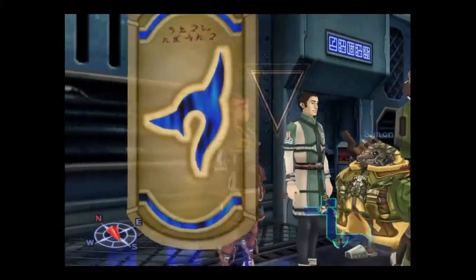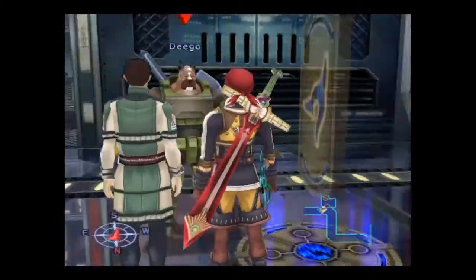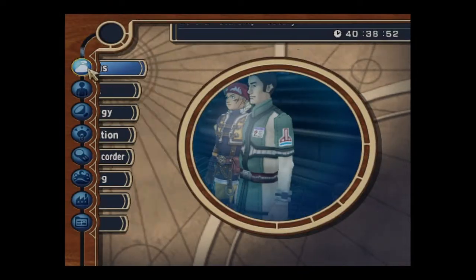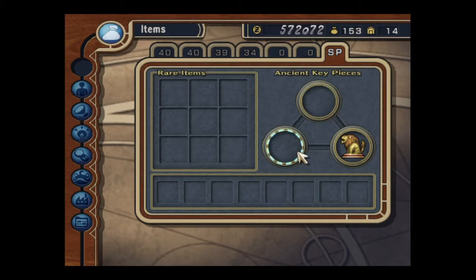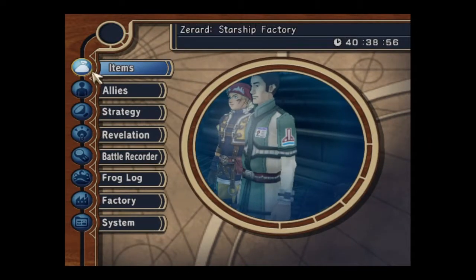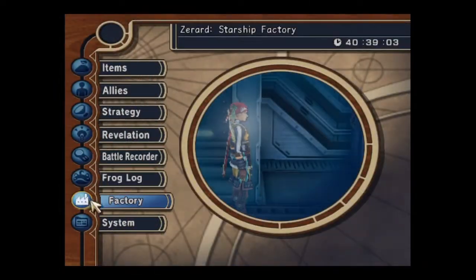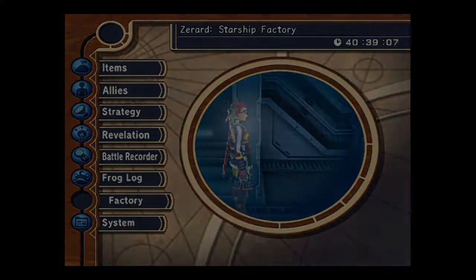This is tips 14 for Rogue Galaxy. I'm just about to go into Gladius Towers to pick up one of the key pieces for the SP folder, but I thought I'd do a bit of factory before I go in. I've just been in Picacho's office and bought a load of stuff in the shop, and I just need to go to the factory and show you what I'm going to do next.